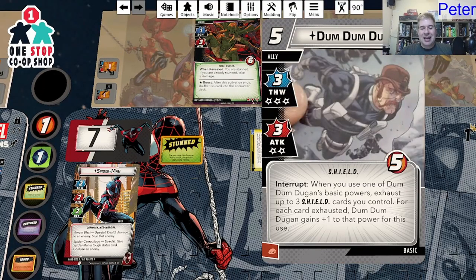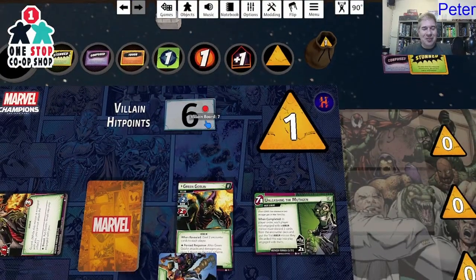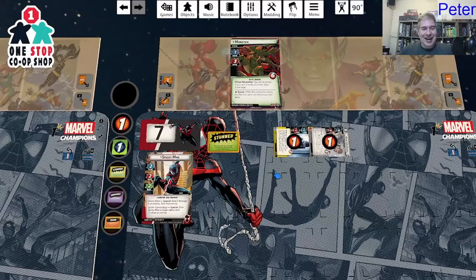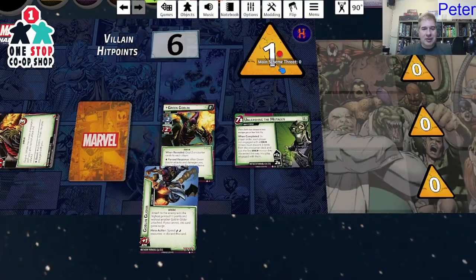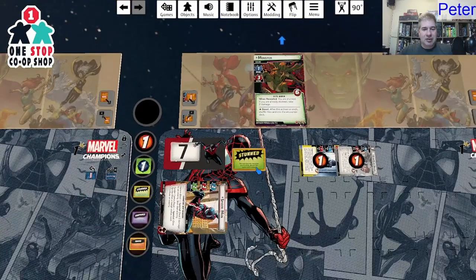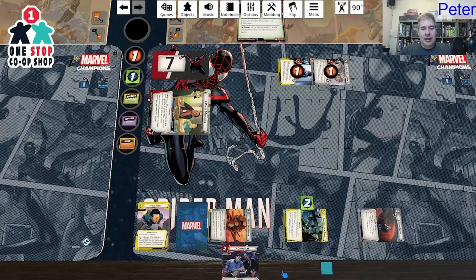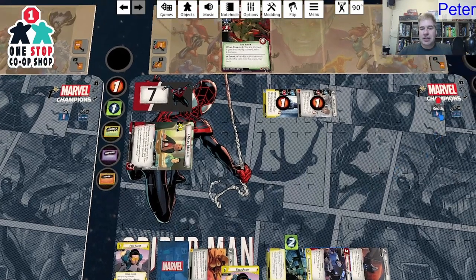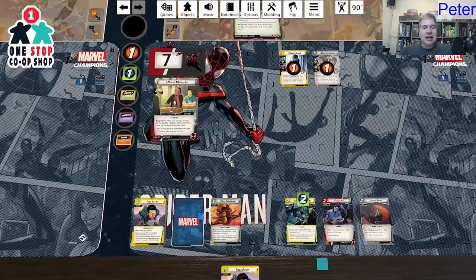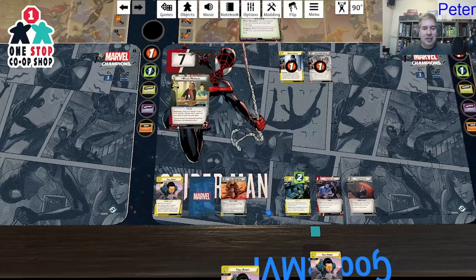Dum Dum Dugan attacking for six! Took one consequential damage. That is stupid good. I am stunned myself, so do I flip down? I think I'll flip down. I use Genki Lee to draw a card: Field Agent. I hold on to Field Agent and stay on alter ego. Face down, I certainly won't be losing this turn. Staying on alter ego is probably the right call.